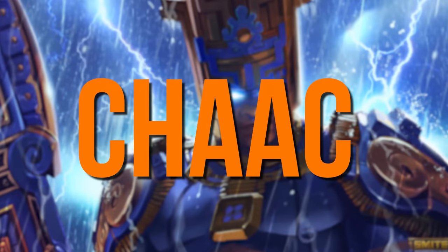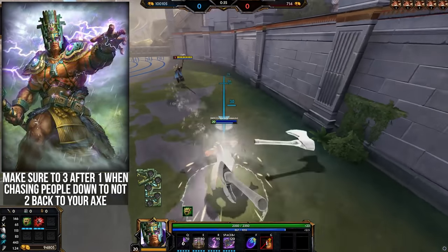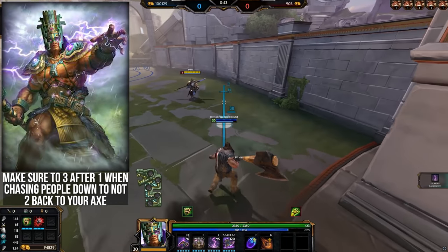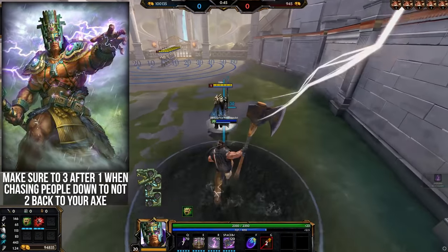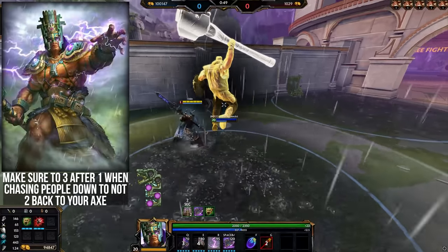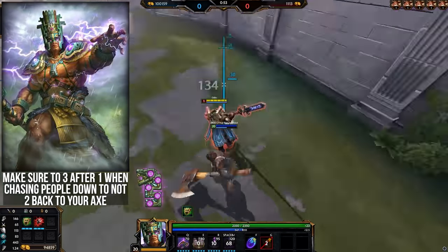Chaac — if you're ever chasing or boxing someone and need that bit of extra damage after throwing your axe, make sure you use your 3 before using your 2. This cancels the teleport-to-axe mechanic and allows you to just 2 around you and stay on the enemy rather than teleporting away. Plus, using axe into rain can double stack the slow and attack speed slow if the enemy is within range of both rains.